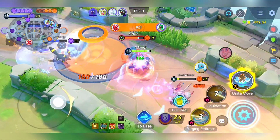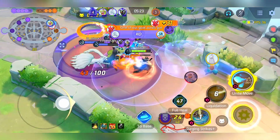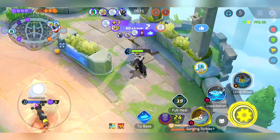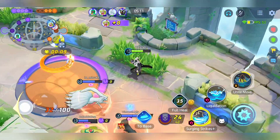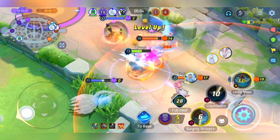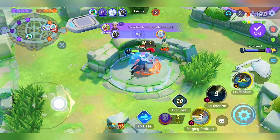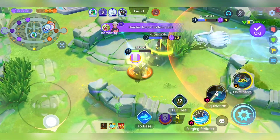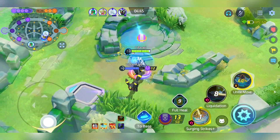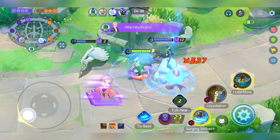Progressing further, once you establish dominance in your lane, it's prudent to target Rijialiki. Securing this objective, along with the advantage it confers, positions your team favorably to push for the second goal of the enemy. Observe that the enemy's levels remain low, preventing them from reaching their power spikes — for instance, Squirtle has not yet achieved level 7 or 9, making them vulnerable. Take advantage of these circumstances to assert dominance and secure objectives. However, it's imperative to recognize when discretion is the better part of valor. If your opponents hold higher levels or circumstances don't favor an aggressive stance, it's wiser to focus on accumulating experience points or clearing farms in your lane, gradually amassing an advantage for the late game.